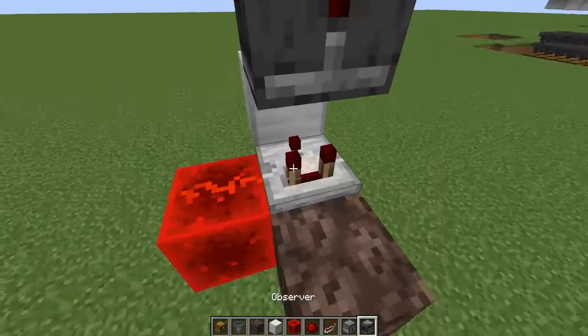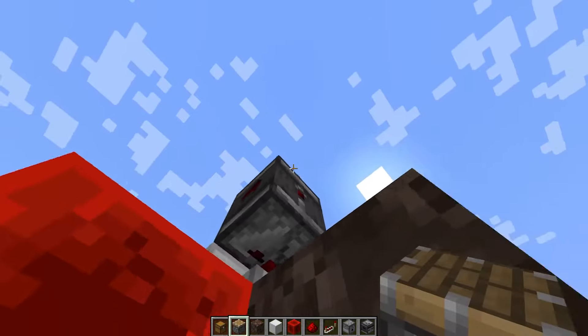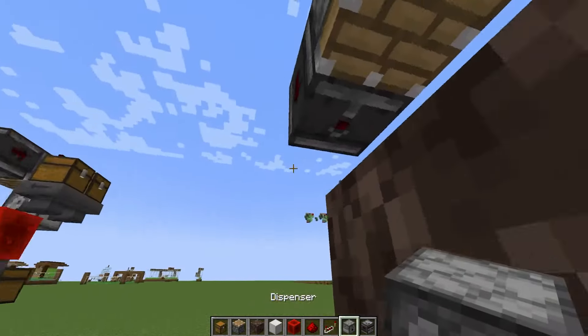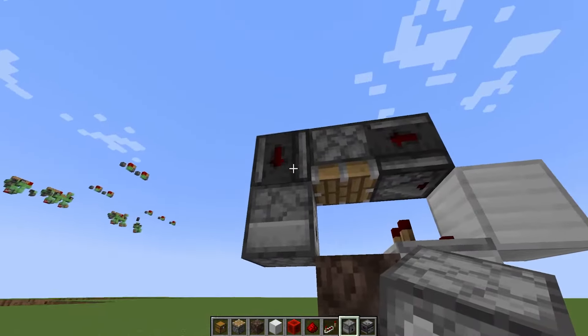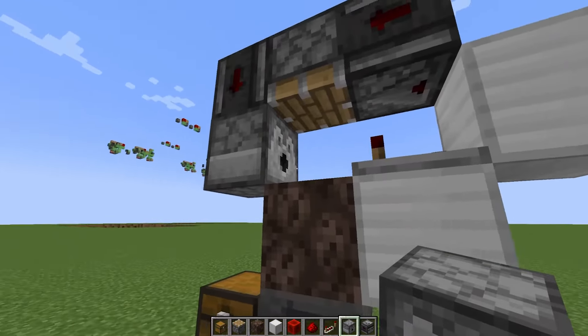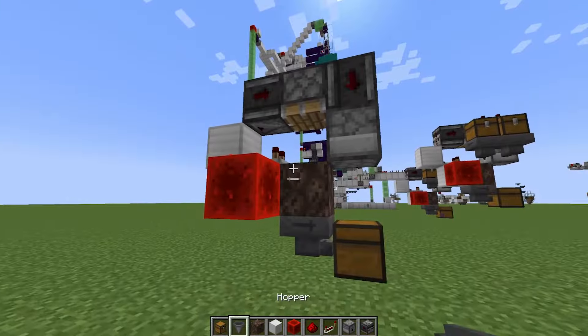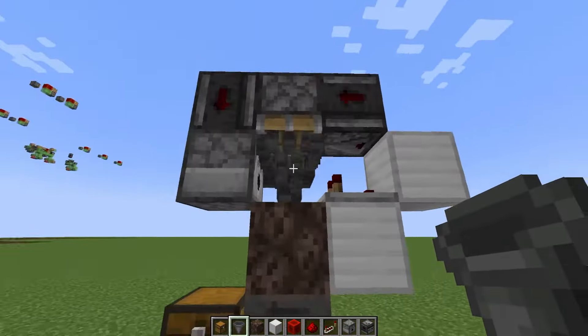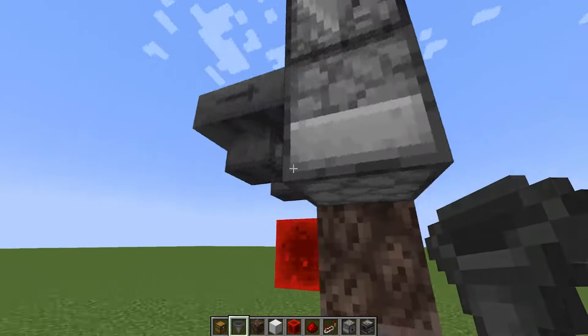Then we can come up to the top, put a redstone dust on top of there, do a piston facing downwards, then an observer facing downwards, and then we're going to get our dispenser underneath that observer — so that is how we're going to send the empty shulkers into the spot right here. Come around to the back side now, and then we can put a hopper facing into where the shulker is going to be and then a hopper facing into the dispenser.